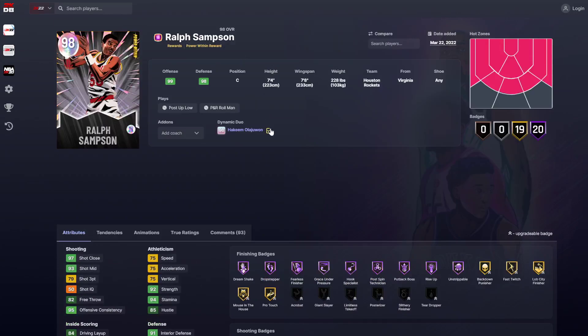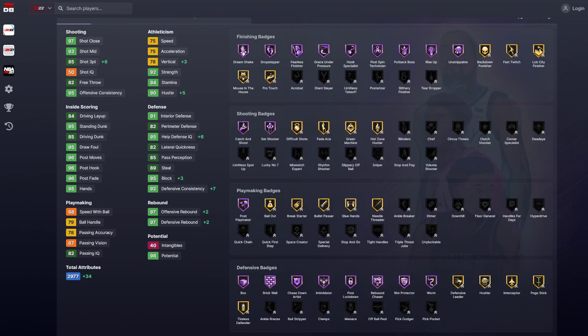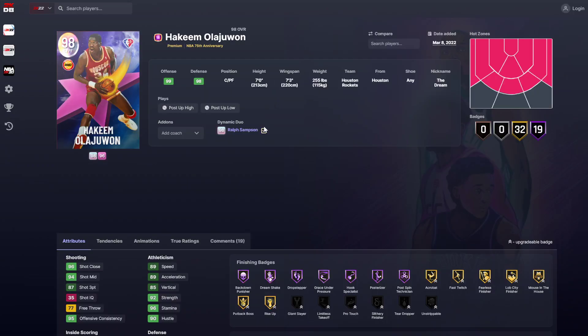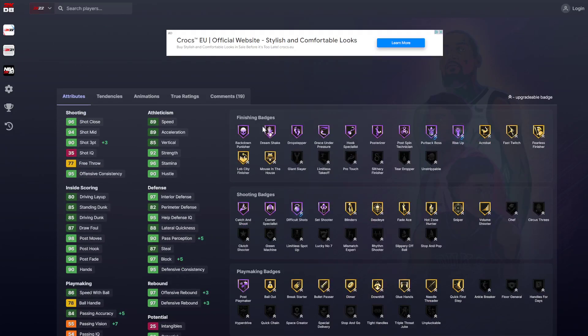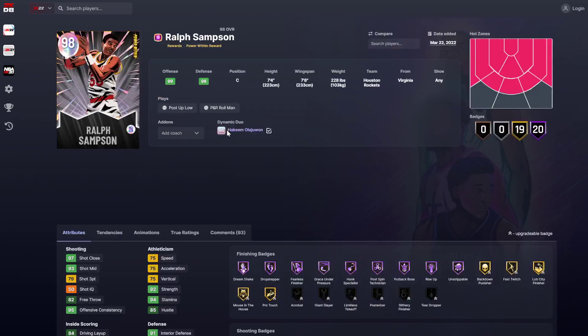Ralph Sampson and Hakeem Olajuwon — Sampson goes up in three ball, nothing else of note, and he doesn't even get any badges. Hakeem Olajuwon gets three extra Hall of Fame badges: difficult shots, put-by boss, and rise up, plus a plus 3 three ball. If you want to use these two guys together, go for it, but their duo doesn't make any real difference.